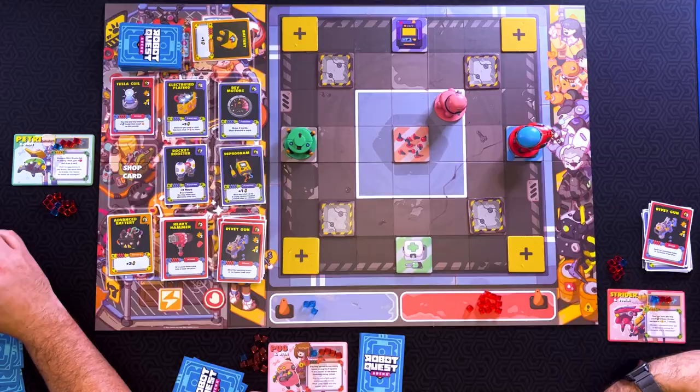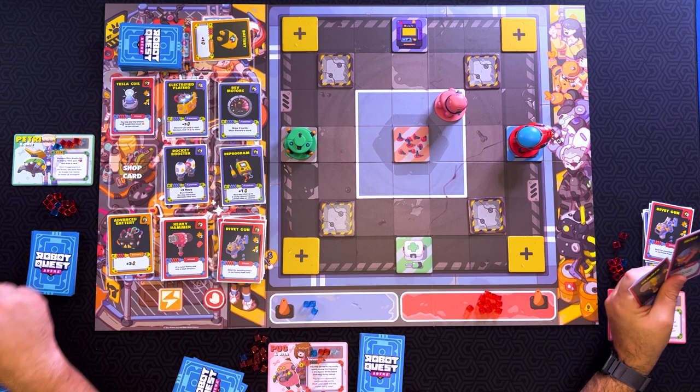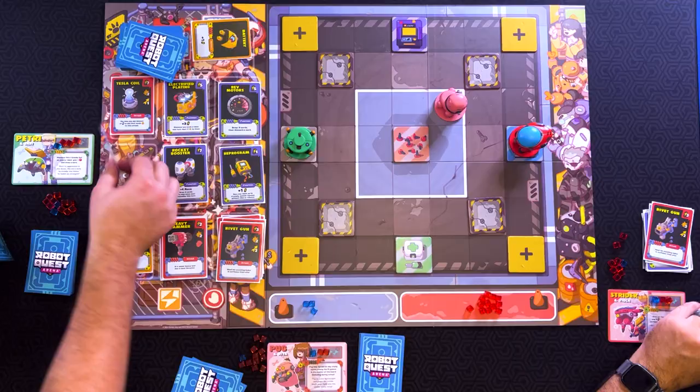Go ahead and use the rivet gun to shoot Elena for two damage. Then I will use my extra energy. You've got three health left. Oh wait, before you go — I've got a Mnemonic Piston. Costs one energy, gives you one damage, and you draw two cards and discard two cards. I will go ahead and spend the one energy for where I'm standing. And then that gets replaced by another Pit Stop — gives you one victory point, two energy, and three health.